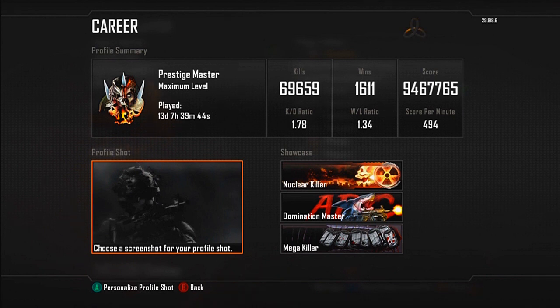Wins: 1,611. Score just under 10 million. Score per minute overall: 494 — not that good. But my hard point score per minute has just reached 700, which I'm very pleased about. I'm looking to have at least 800 to 900 plus by the end of my 100th nuclear, so you know I like to set the bar high.